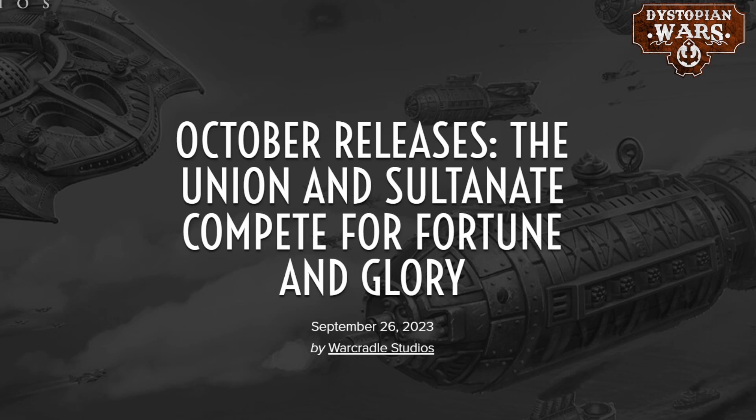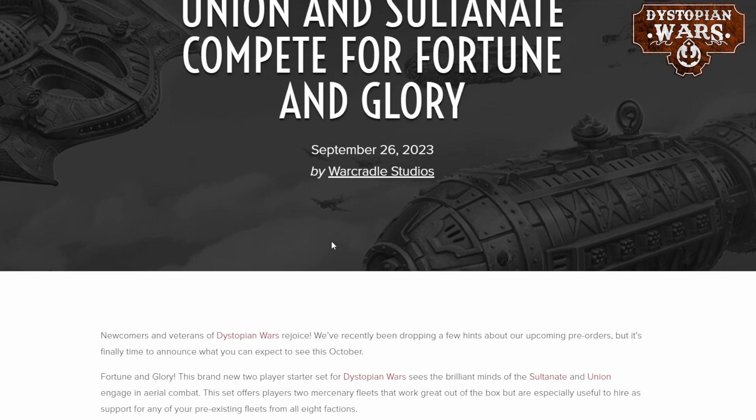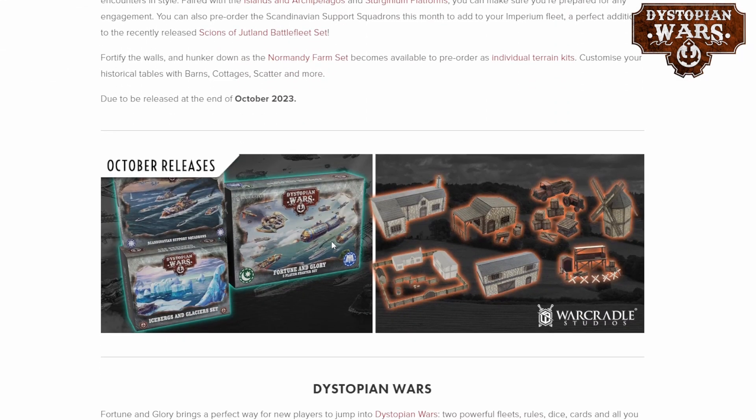Hello and welcome back to Speed Demon Painting. Big news today as the blog post was dropped about the October releases coming this month from War Cradle Studios. This month sees a major pre-order going up as there is a new 2-player starter set called Fortune and Glory, in which the Union takes on the Sultanate. In addition there is a new terrain box called Icebergs and Glaciers set, and there is also the Scandinavian Support Squadrons that were released last month in the Scions of Jutland box and are now available separately.